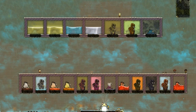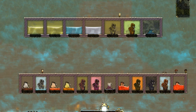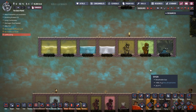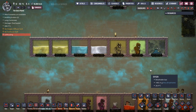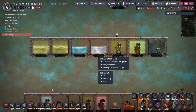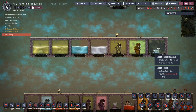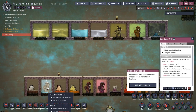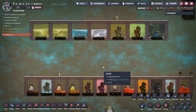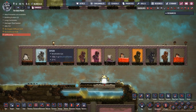G'day mate, welcome back to Oxygen Not Included with me Jenny. We're back with my guide to geysers. We covered all our cool geysers in the last video - links up in the top right hand corner. We covered our cool slash geyser, polluted water vent, water geyser, salt water geyser, infectious polluted oxygen, chlorine gas vent, carbon dioxide vent, and the cool steam vent.